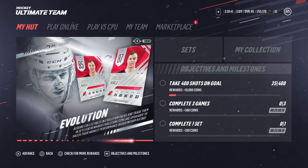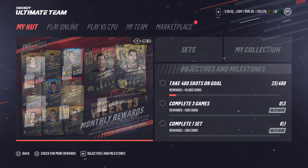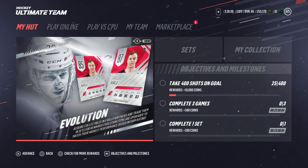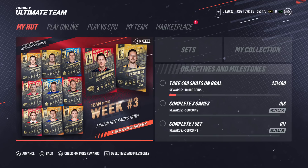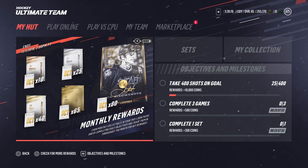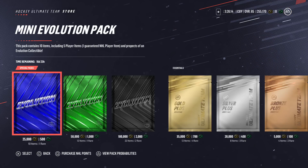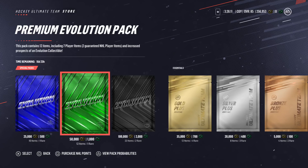What is going on guys, it's your boy Craig the Croc, it's 5 p.m. Eastern and we're about to rip some packs. I can see Evolution and okay, so there's Evolution and Team of the Week.